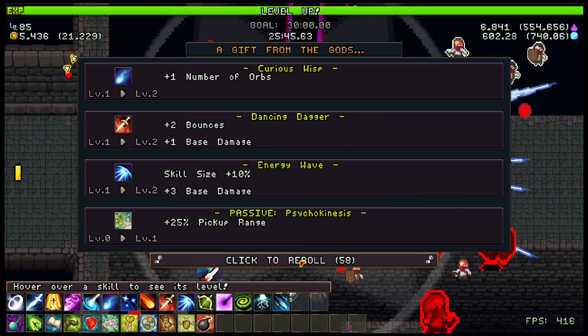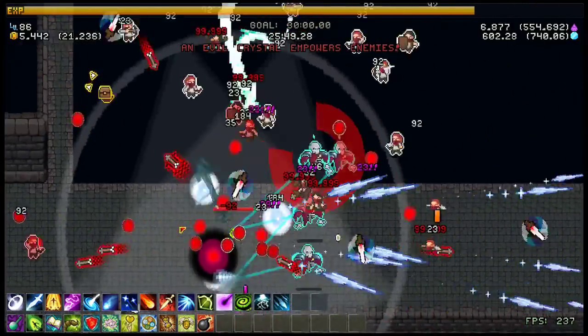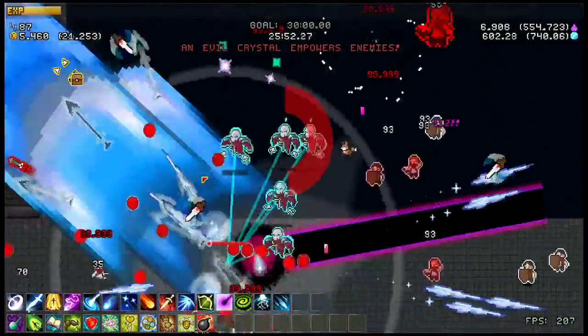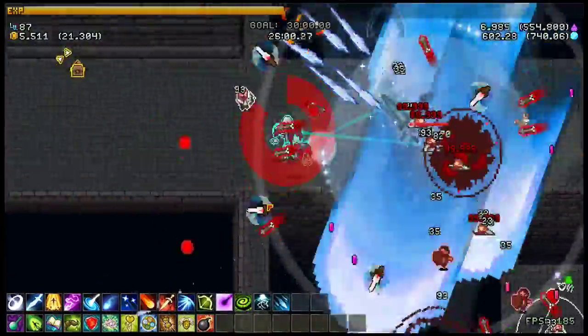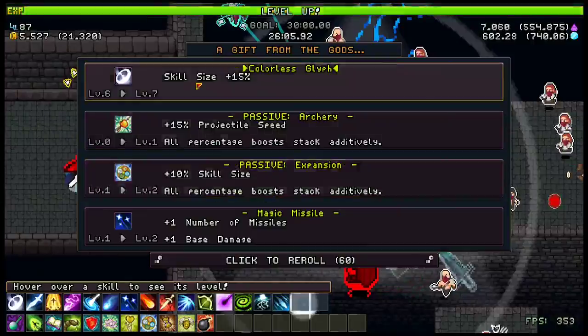Colorless Glyph and Purifying Circle are two really strong skills because they have pretty decent AoE. Chain Light Shock also has decent AoE, so I would always recommend those. If you can get relics, that's great; if not, don't worry about it.